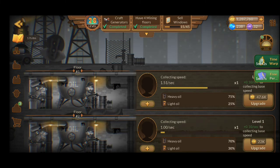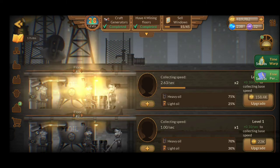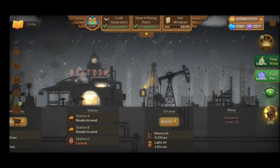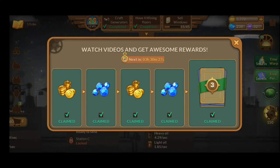You're going to be able to unlock heavy oil and light oil. You can do a lot of upgrades here — you will need a lot of oil, believe me. As you go forward, the quests will get harder and harder and you're going to need to watch the ads. Every 6 hours you'll have an option to watch 5 ads, and every time you reach the 5th ad you'll get some cards.